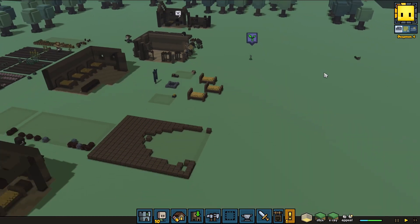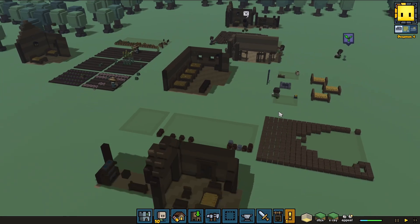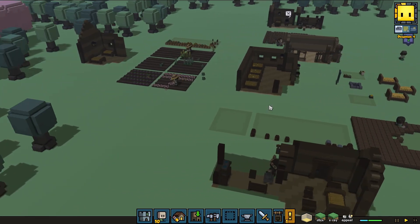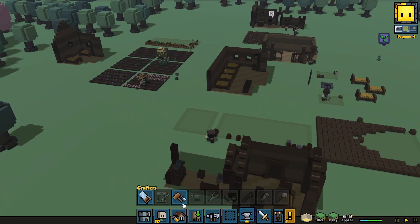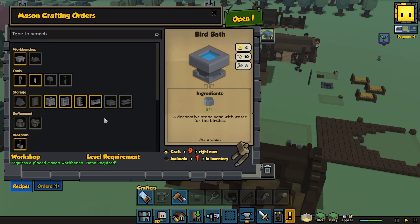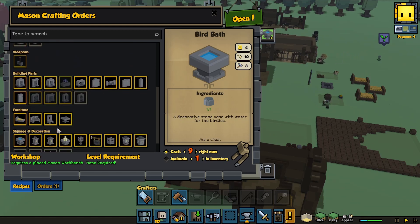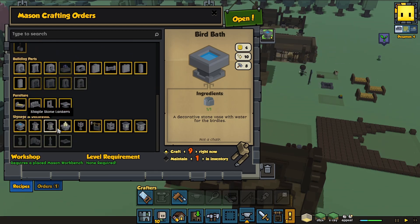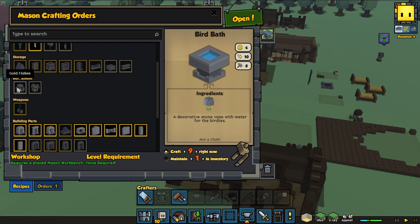He made level two — so that means he can make some stuff now. He could build some stuff. Oh, he could build the Stone Maul too — a better weapon. Did we get a shield here? A metal shield? I thought we did. Apparently not.